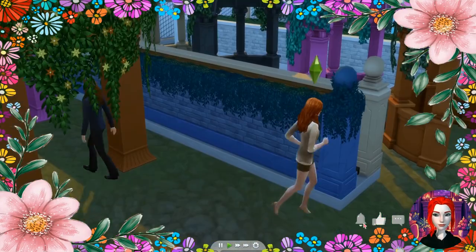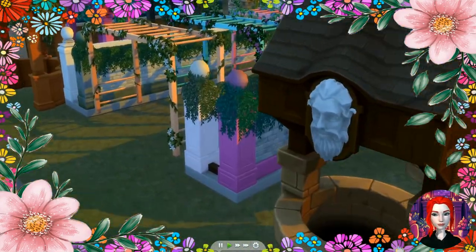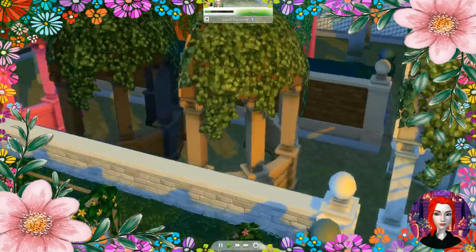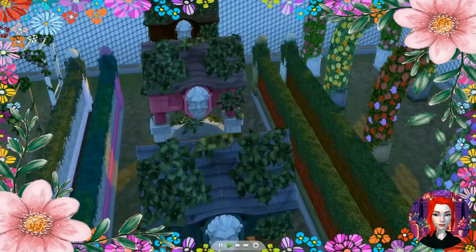A sim is placed here so you can see the comparative size of the arches. There are some fences as well, basically brick or brick with ivy. There's something like a little half dome with ivy growing on top — maybe put a little bench there. And there are flower trellises that would be great with some grapevines, though they don't come with any.